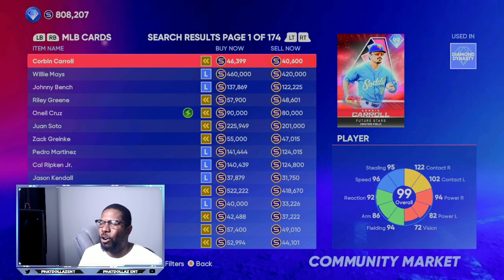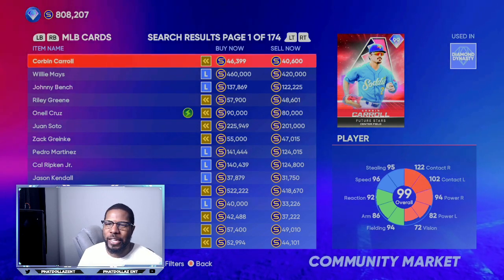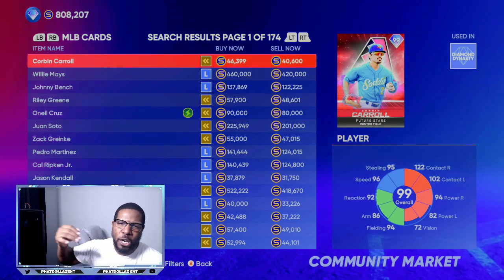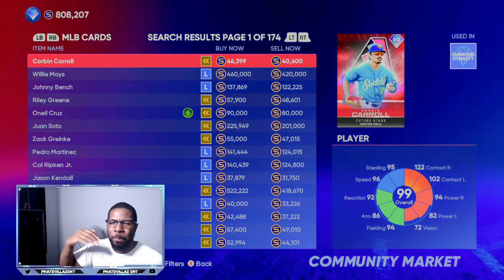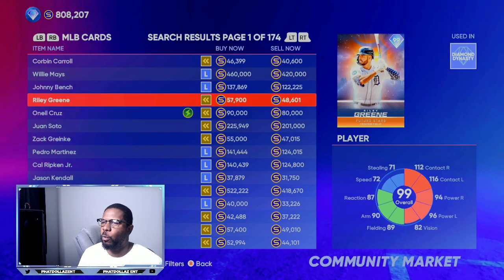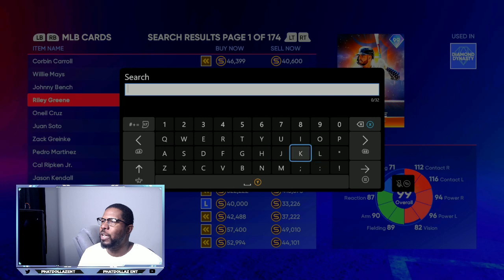What I've realized is if you put orders in late at night — like seven or eight orders — and then sell first thing in the morning, the market seems to move a little better, probably before people go to work. So we're going to go right here and look up Nick Lodolo.